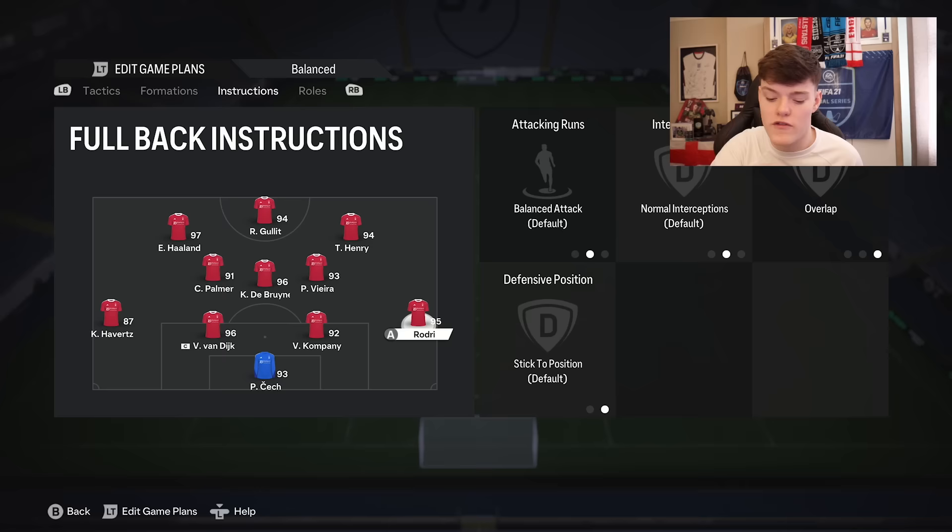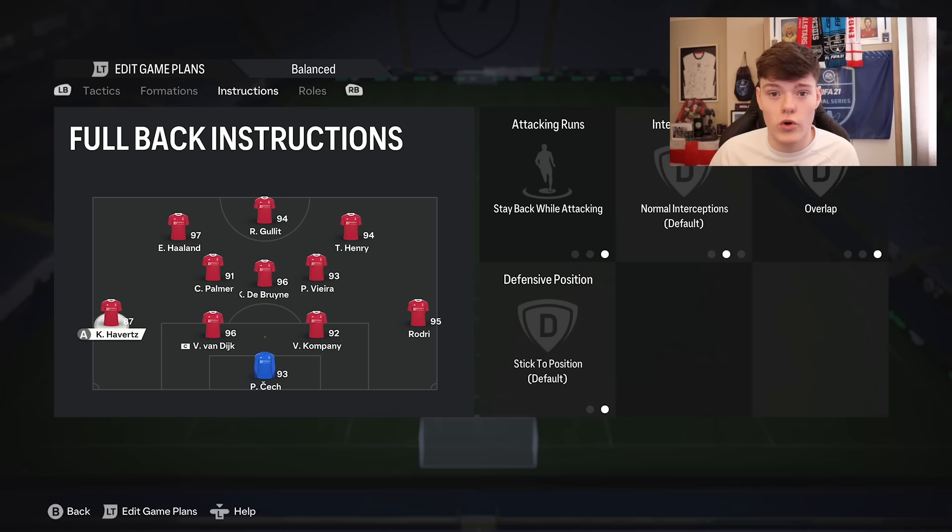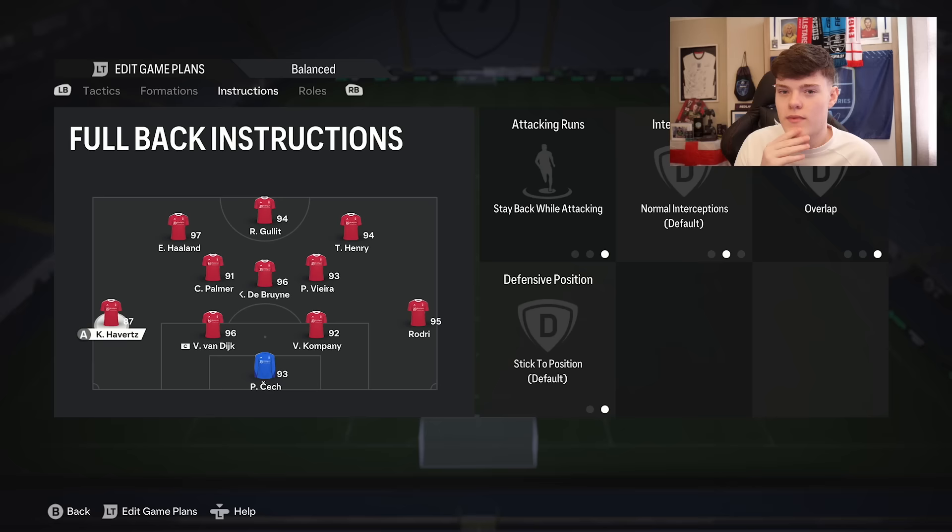The left back is a bit different — he's playing as one of the back three while Rodri goes up. Left back is on 'stay back while attacking' with overlap. Overlap is just standard — you don't want him running inwards and leaving you exposed at the back. He's still going to run up if I trigger him manually, which I like to do from time to time, but by default he stays back.